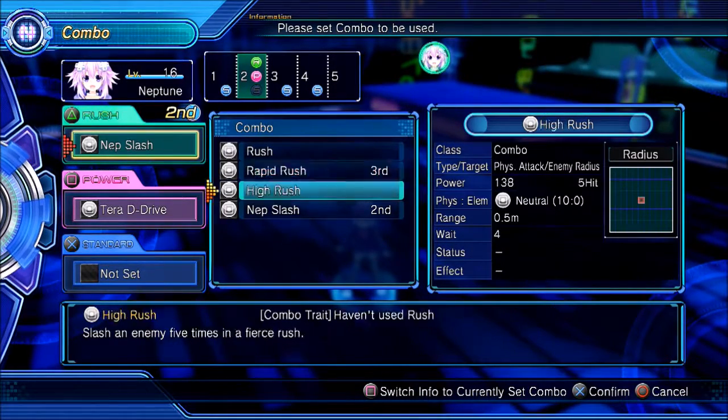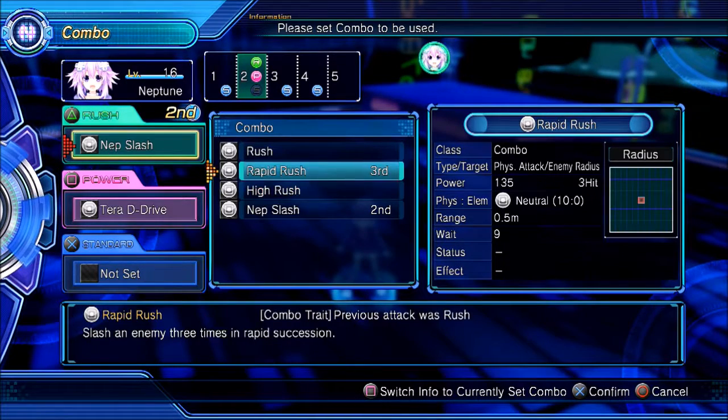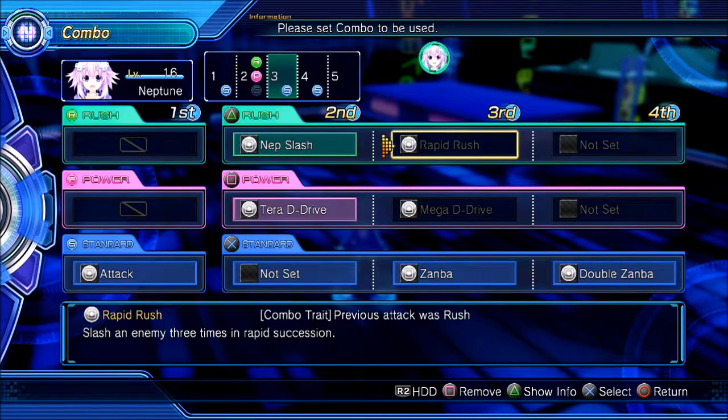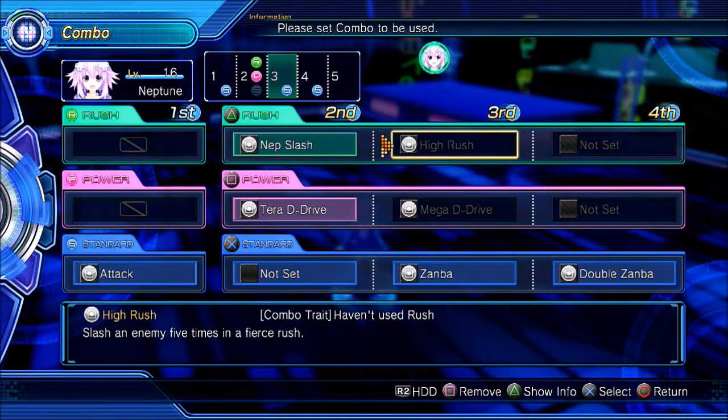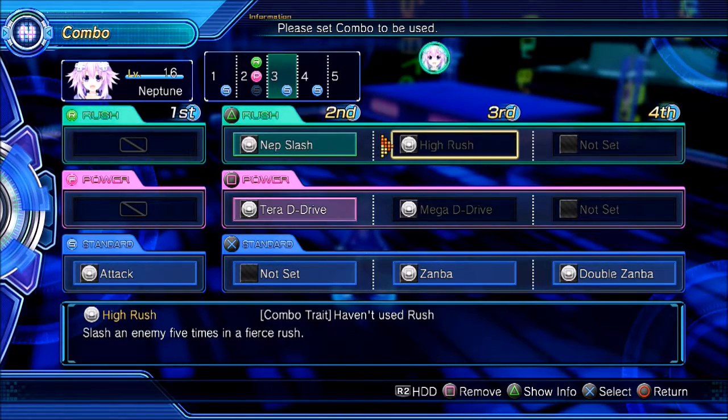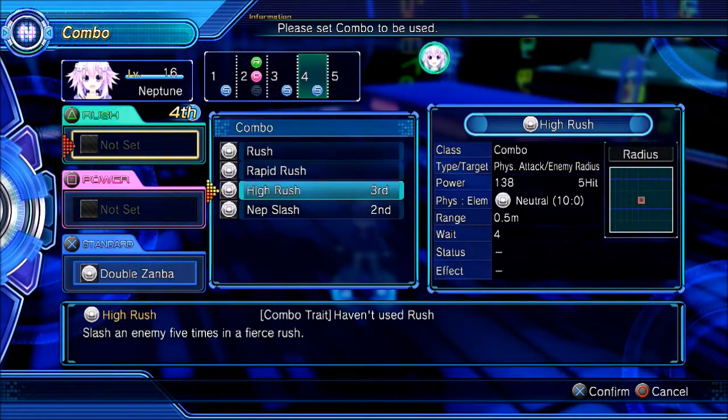We got High Rush here, which has the combo trait of not using Rush. So when I get a new weapon that has more Rush slots — because I'd actually prefer more Rush slots — I'll be able to do my standard Rush, then my Nep Slash, then High Rush, and then Rapid Rush, making a full Rush combo.